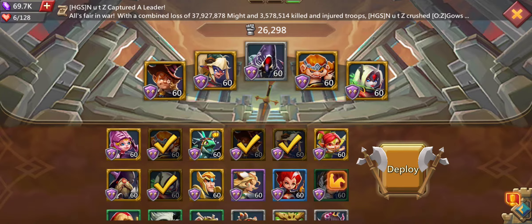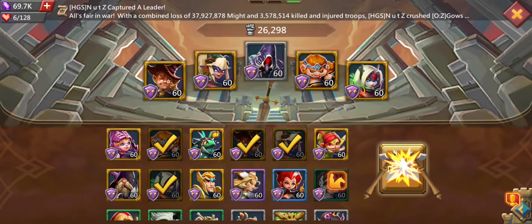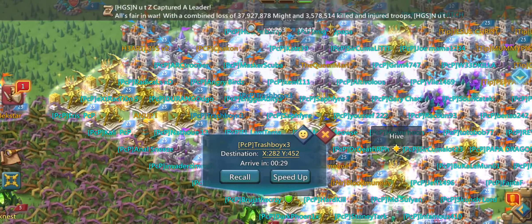If you have Shade fully ranked up, you should probably use him instead of the Trickster. Same goes for the Death Archer — if you have her fully ranked up, use her instead of the Trickster. But I don't have those, so let's go with this lineup and see how much damage we deal.